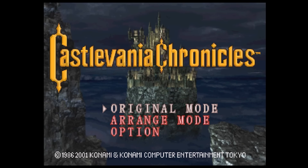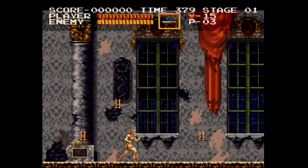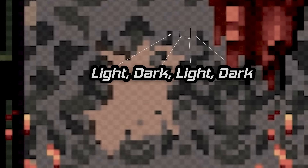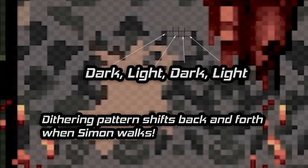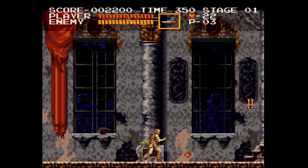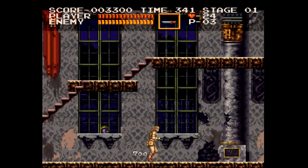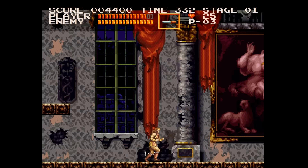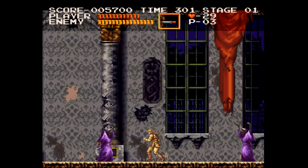Shifting gears to Castlevania Chronicles — a 2D game that applies dynamic dithering to its 2D artwork — the results are rather odd. In addition to the questionable application of dithering to the 2D art, the patterns appear to shift as Simon walks across the screen. Pixels once darker become lighter and vice versa. The same oddity is present on a PS3 but is less pronounced due to inherent smoothing during upscale. My theory is that Konami either thought adding dithering would improve the older graphics from the Sharp X68000 original, or they used their own graphics functions with dithering simply left enabled. This game is an obvious example of an instance where you would want to disable dithering.